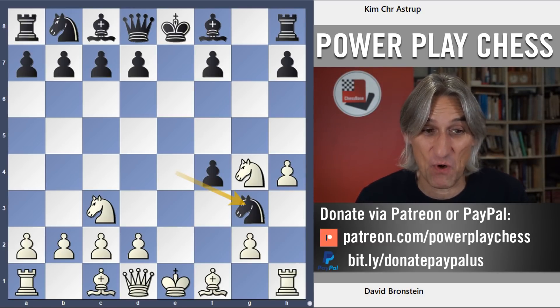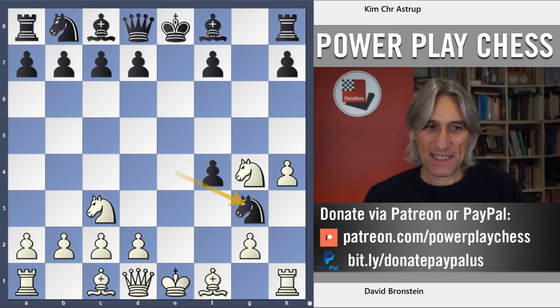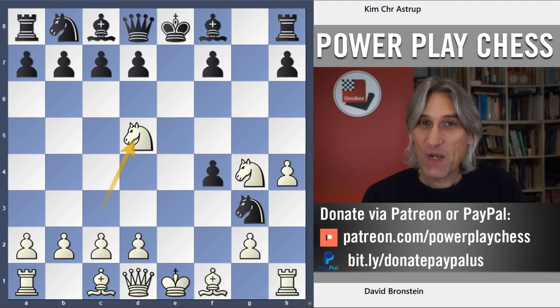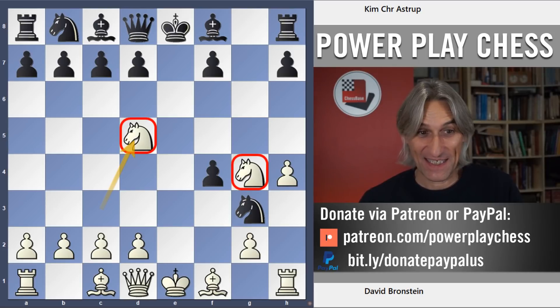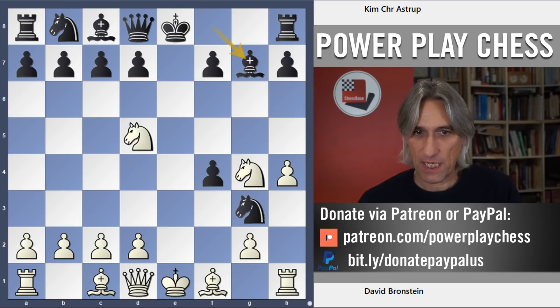Most players who arrive at this position are tempted by Ng3 — it looks like an incredibly strong move, attacking the rook, perhaps looking to play Qe7 check, maybe d5 is coming as well. But here Bronstein played Nd5. This is a really remarkable idea — white hasn't developed any other pieces apart from these knights, and suddenly Nf6 check is threatened. Black plays Bg7 to cover f6; you can also play Be7.